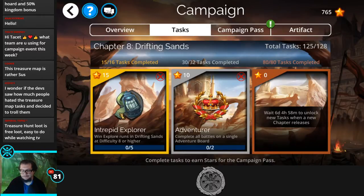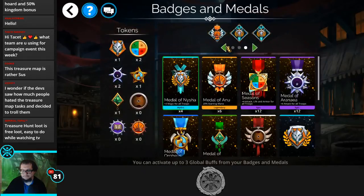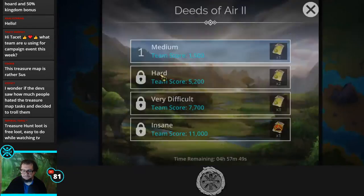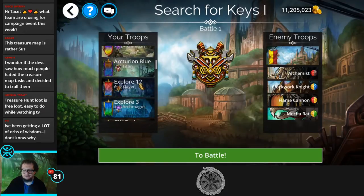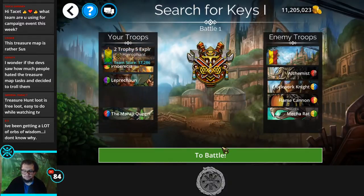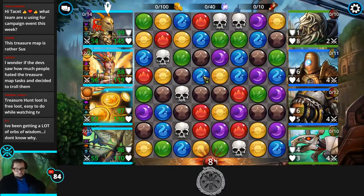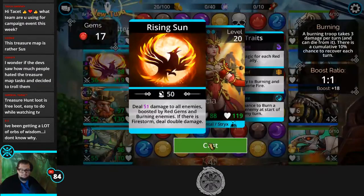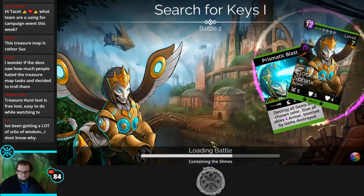Now doing the adventure board and dungeons, then explore 12. The adventure board today has a peril deed and six yellows — really good loot. Been doing well on blue orbs lately: got a major blue yesterday for bounty hunter and a minor blue today. Hopefully more blues tomorrow for the faction event.